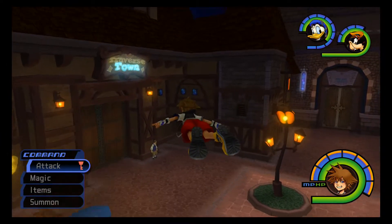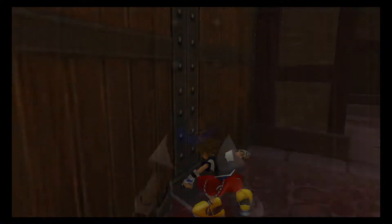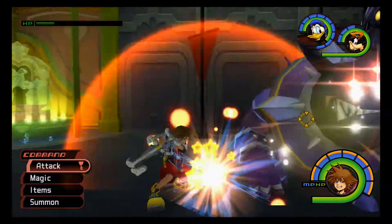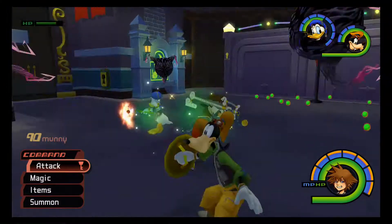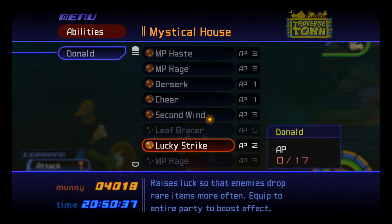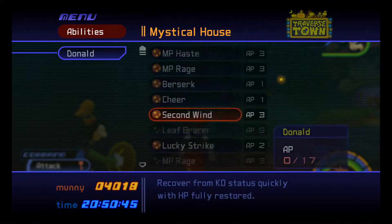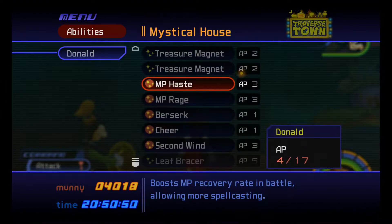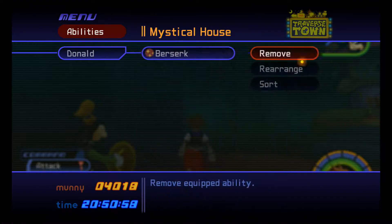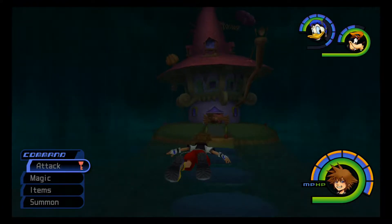That means we have to go to Merlin's hut. Donald was right across a level up, so might as well get it now. We need some training - MP Rage, wow that is actually really good. Donald already has MP Rage but you can try to get more of them. I'll give him MP Haste and Treasure Magnet instead of Berserk and Treasure Magnet. Now he gets a lot of MP whenever he gets it.